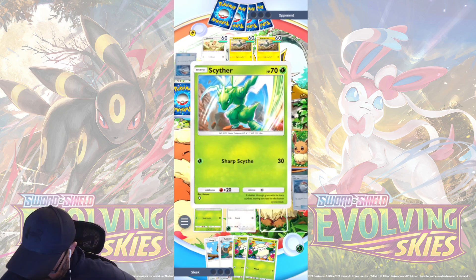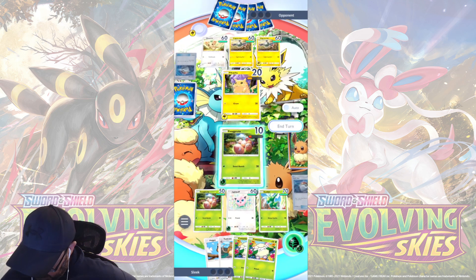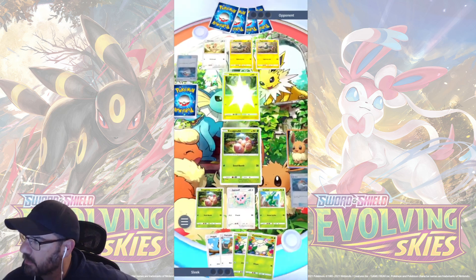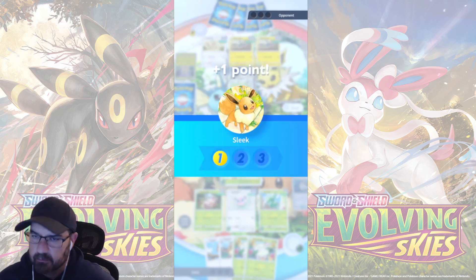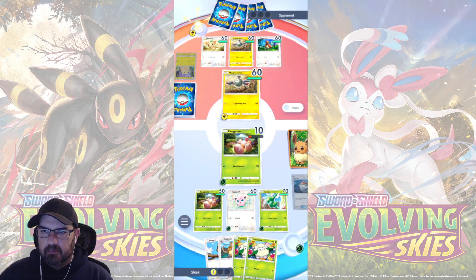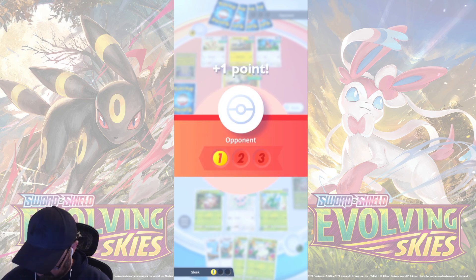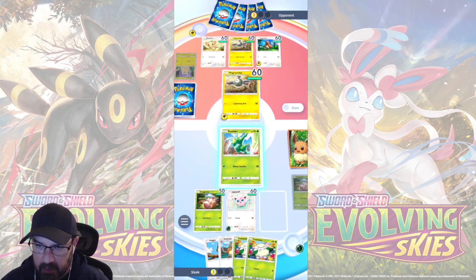I really like a Rattata. Scyther, hmm, yeah, okay, we'll take him out. Give him the energy, because Execute is going to die very soon. Okay, one point for me. Alright, and one point. Let's bring Scyther out.